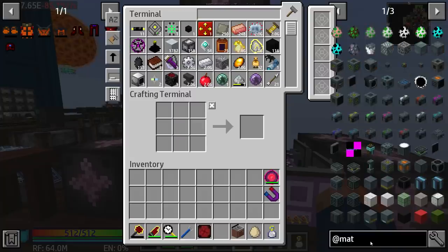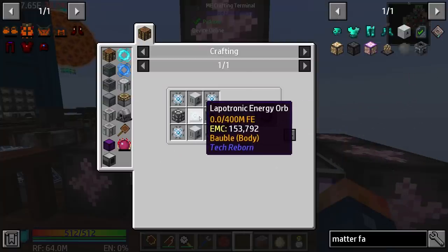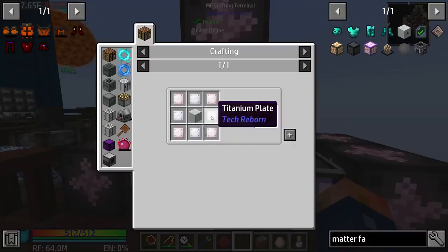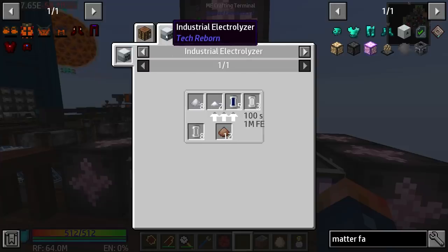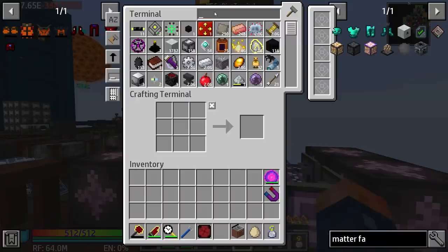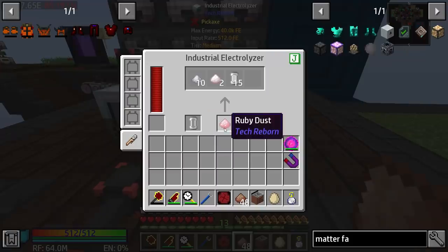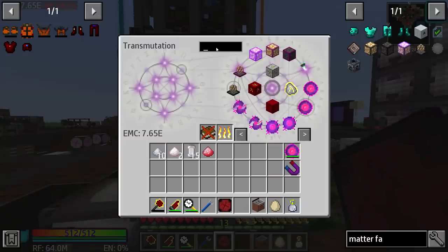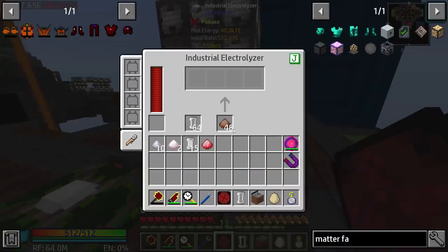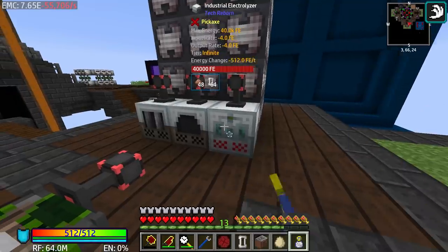The main thing we're going to need is a matter fabricator or mass fab. Here's a matter fabricator — it needs highly advanced machine frames, which needs titanium plates. Titanium is something we worked on last time — it's very similar to chromium, but it requires the blast furnace and you need to make small piles of titanium, which comes from bauxite. I'm pretty sure we have some bauxite dust. What you want to do is put this through the industrial electrolyzer with empty cells. We're probably going to need some more empty cells, and then this should start working. We'll take the energy upgrades out and throw them in here for a little boost.